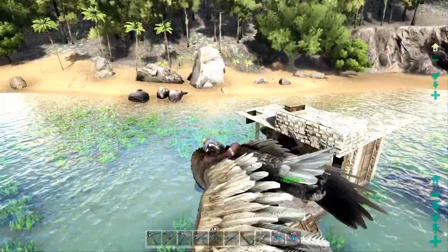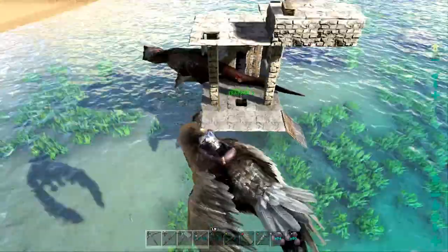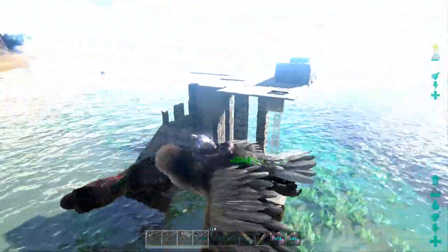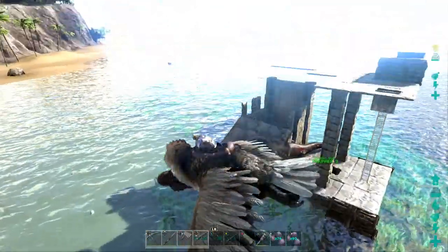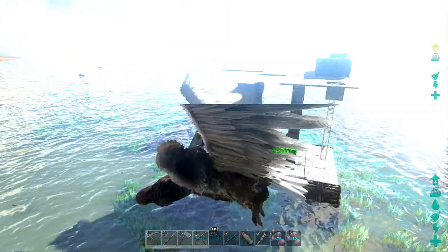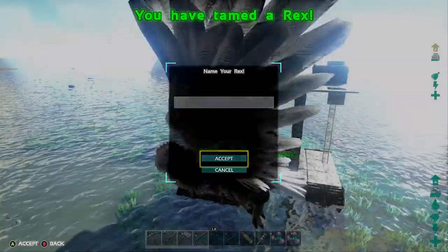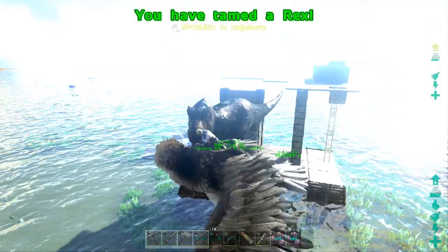You can put whatever you want on this raft to get them tamed — just make sure it's protected. If you have any questions, shoot them down in the comments and I'll be happy to answer. I hope this helps you get that big T-rex tame you're looking forward to. Stone is the key — if you can afford metal, go with metal. Hope you guys have an absolutely fantastic ARK week.